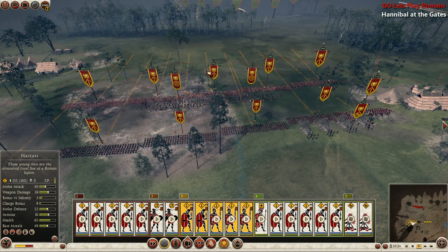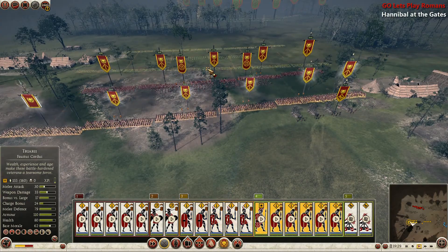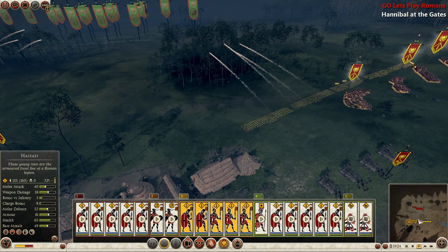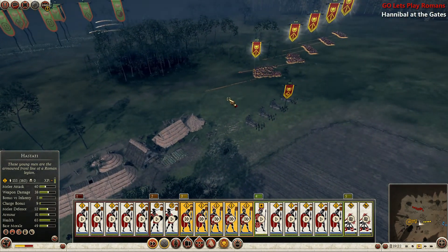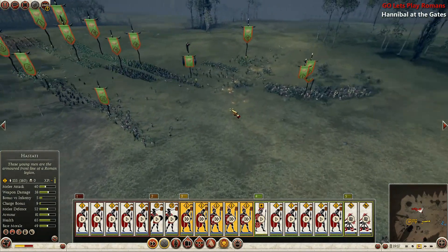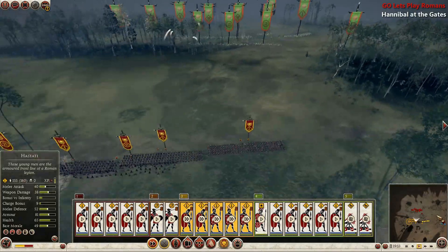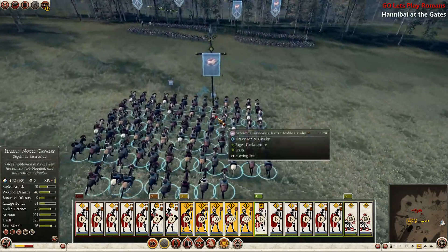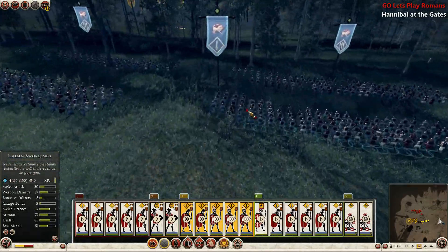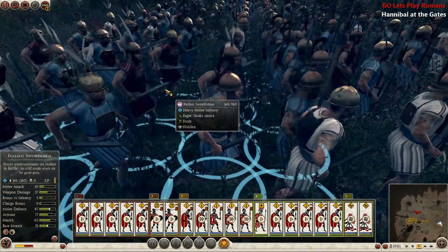They're actually coming towards us. These guys should be defending here. Some good shots being taken. I'm actually surprised they're coming towards us. Our Etruscan allies — our client state — are coming to our aid. That's pretty sweet. I've never actually seen Italian swordsmen before.